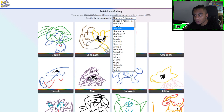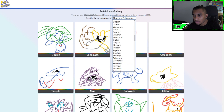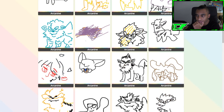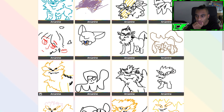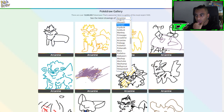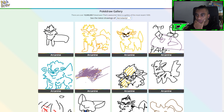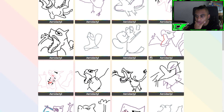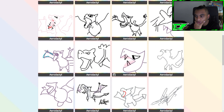All right, I'm gonna check out — where is he? Arcanine — oh okay! Let's see how some people did. That one's not too bad. Some of these drawings are pretty good — like better than mine, definitely, way better. Let's check out some other Pokémon. Oh, Aerodactyl — yo, the third one looks dope! Oh, the fourth one — yo! Oh, this one looks so good! Wow.